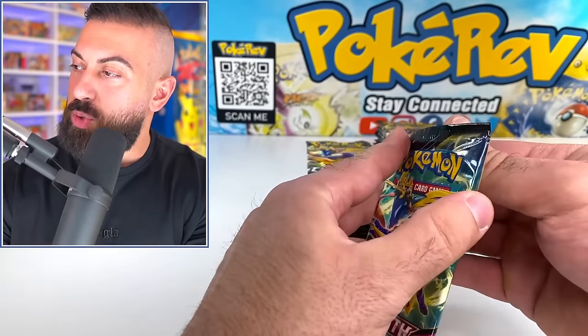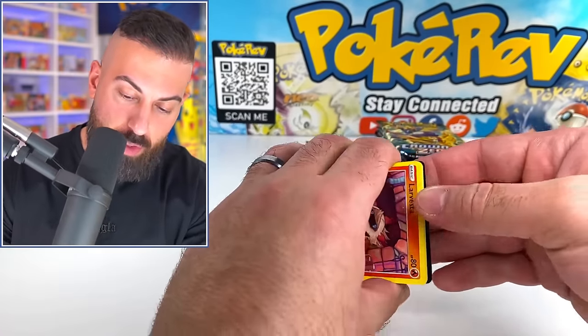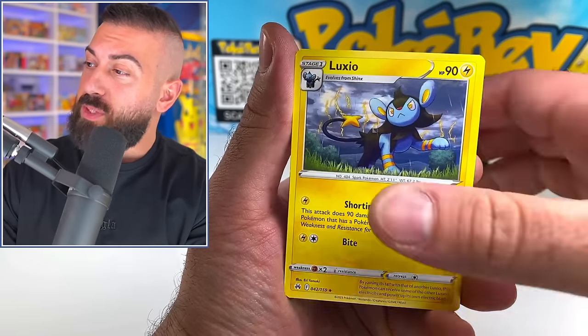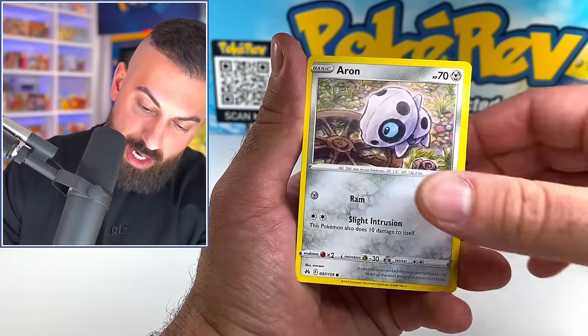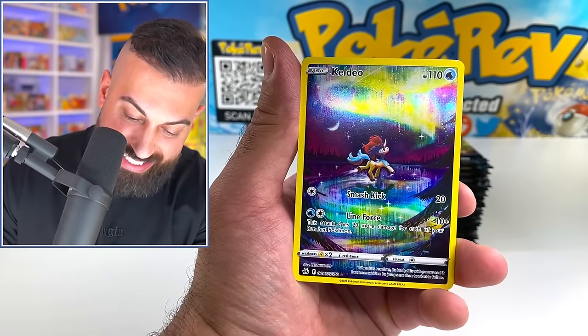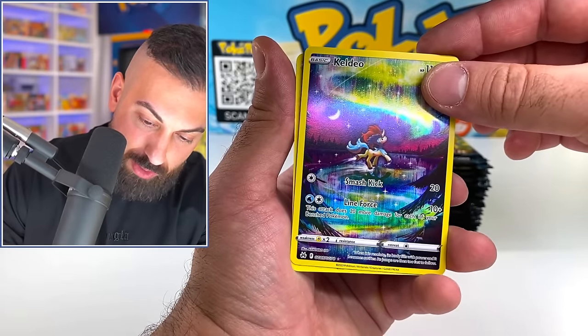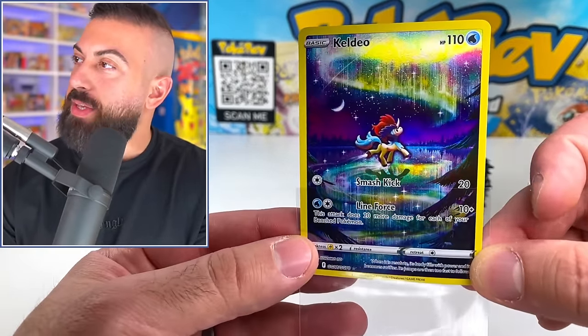So we got two pulls so far. I think we could do a lot better though — I'm looking for some of those gold cards. Any of the Glaring Gallery is going to be absolutely insane for the most part, especially those really big hitter cards, which I tend to pull frequently. We got the Caldeo — nice, I love the artwork on this one. Even the regular gallery cards are sick. And then we got a Volcarona. How could you not like these cards? These are really good.